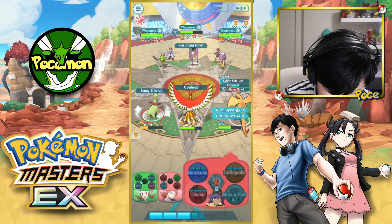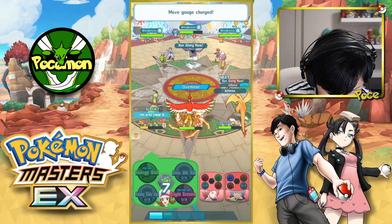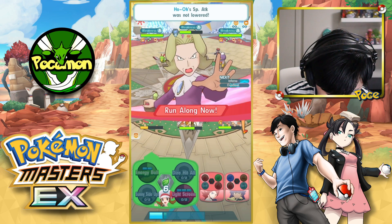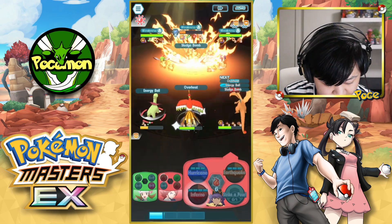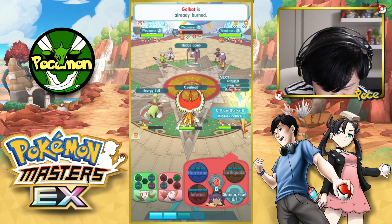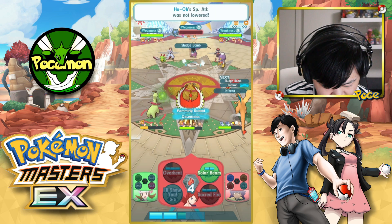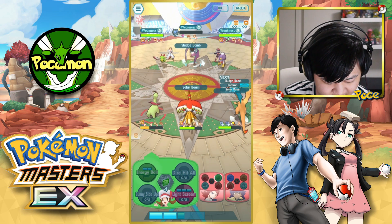Oh well. Get another Overheat in there. Can I get an Energy Ball in? The answer is yes, we can get an Energy Ball in — that's nice. Move Gauge Refresh, please. We got a move gauge refresh. We also got Strike of Pose in there as well. Let's just finish off with Solar Beam — actually, never mind, the Energy Ball finished it off.